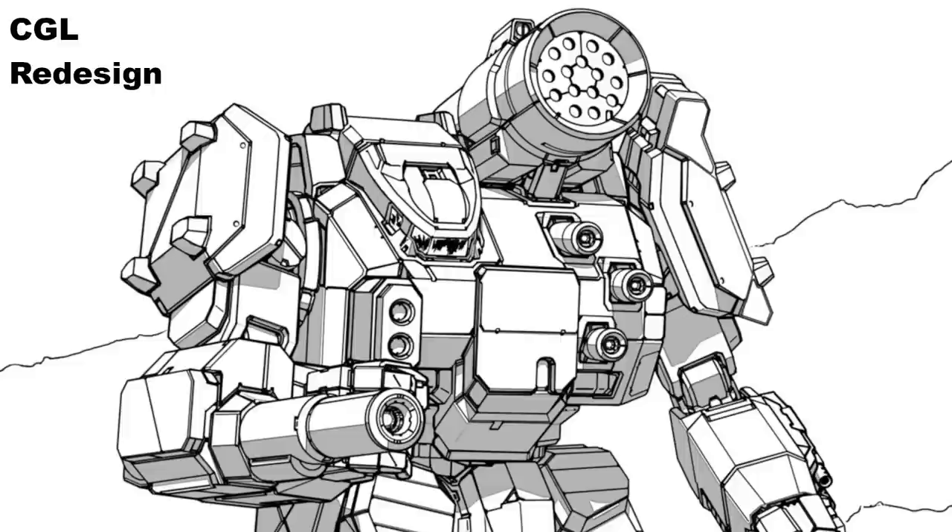CASE would be added to save the unit from ammunition explosions, but most importantly, it would upgrade the heatsinks on board to double heatsinks. Overall, this design wasn't an immense change for the TDR series compared to its main progenitor, the 5S, but it is a broad improvement, particularly in the realm of heat management and durability.